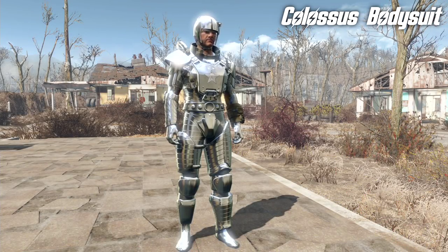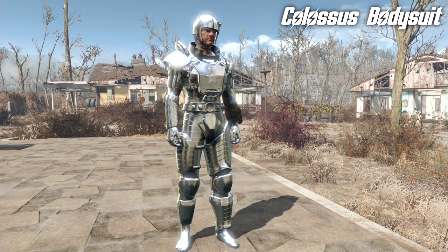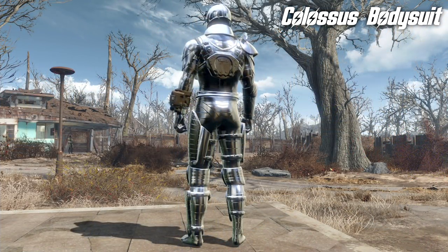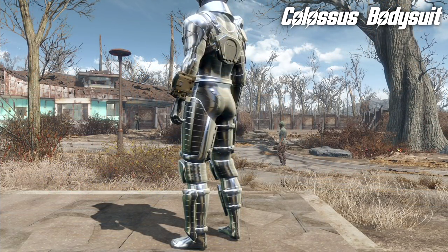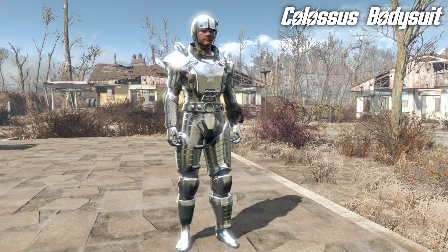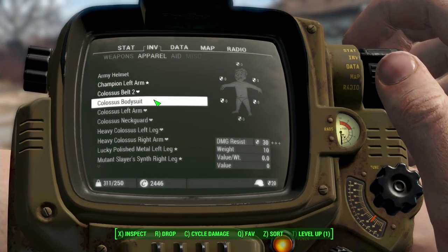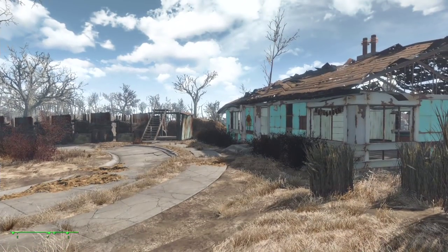Now, if you're not into building shiny metal men, perhaps you'd prefer to look like a shiny metal man. If so, the Colossus bodysuit may be the mod for you. As you can see, it allows you to encase yourself in very shiny metal. The helmet is actually the synth helmet, so that doesn't come with this mod, but everything else does. The basic bodysuit is damage resistance 30, which is pretty strong, and as you can see it turns your hands silver.